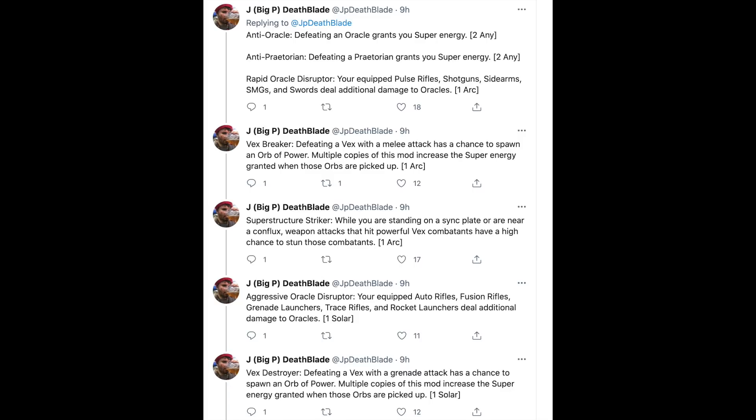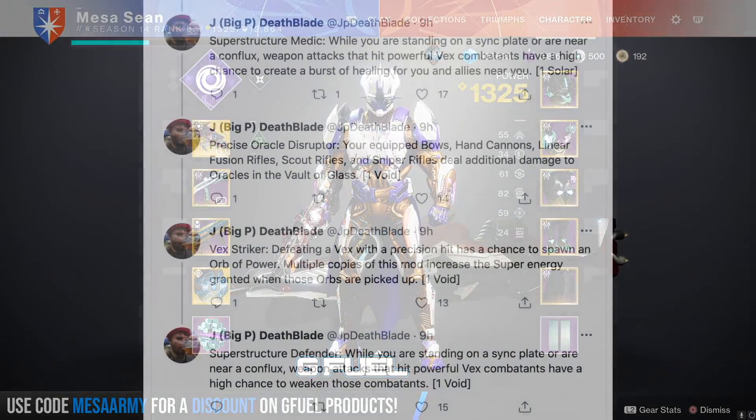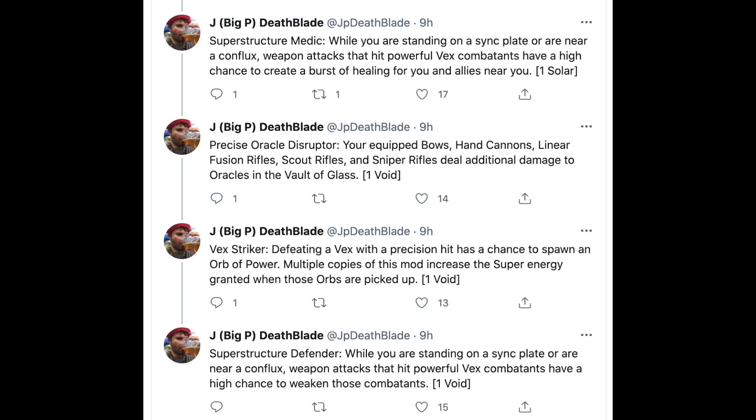Super Structure Striker — when you're standing on a sync plate or near a Conflux, weapon attacks that hit powerful Vex combatants have a high chance to stun those combatants. Aggressive Oracle Disruptor — your equipped auto rifles, fusion rifles, grenade launchers, trace rifles, and rocket launchers deal additional damage to oracles. Vex Destroyer — defeating a Vex with a grenade attack has a chance to spawn an orb of power, and multiple copies increase the super energy granted. Super Structure Medic — when standing on a sync plate or near a Conflux, weapon attacks have a high chance to create a burst of healing for you and allies nearby.